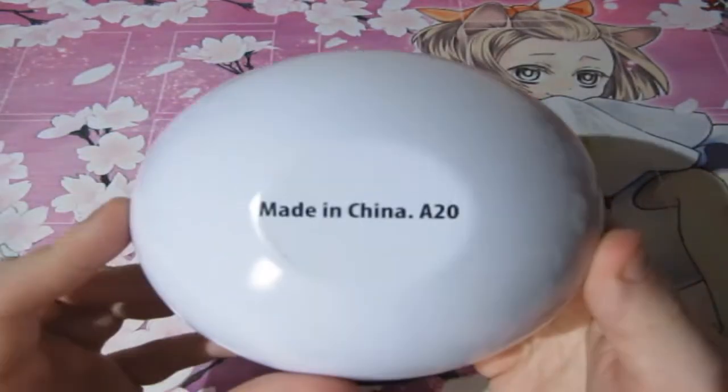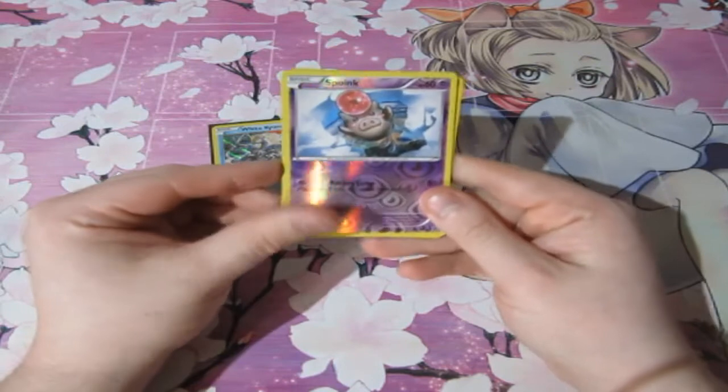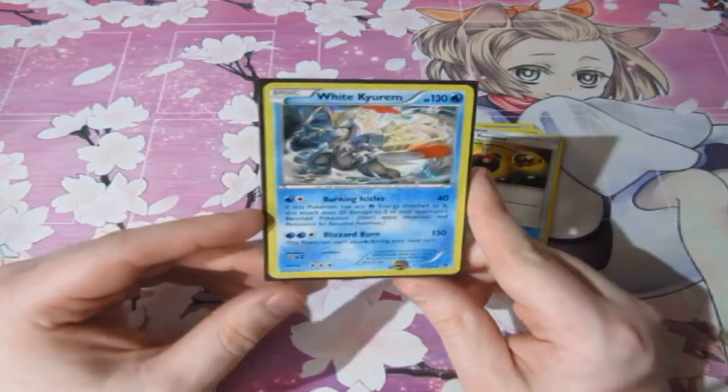And of course, made in China. They always get something out of there. But anyhow, hopefully you guys enjoyed it. Before we say goodbye, let's see what we pulled today. For reverses we've got a Spoink, a Snump, and an Energy Retrieval, but our main holo of the day, we've got ourselves — sadly — the Raikou.